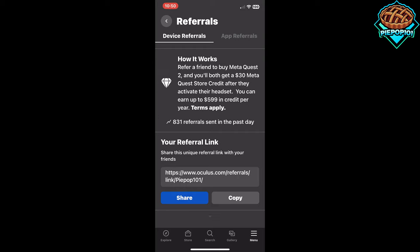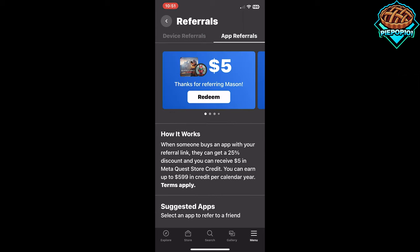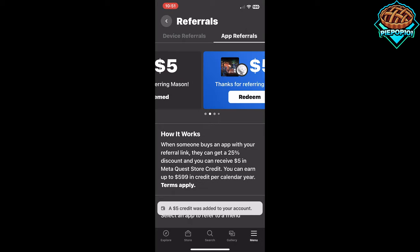And while yes, that's nice and a couple people have done that, that's not the kicker. What you really want to do is go up to the top right and click on app referrals. And you'll notice I have a couple already. So if we press redeem, $5 credit was added.